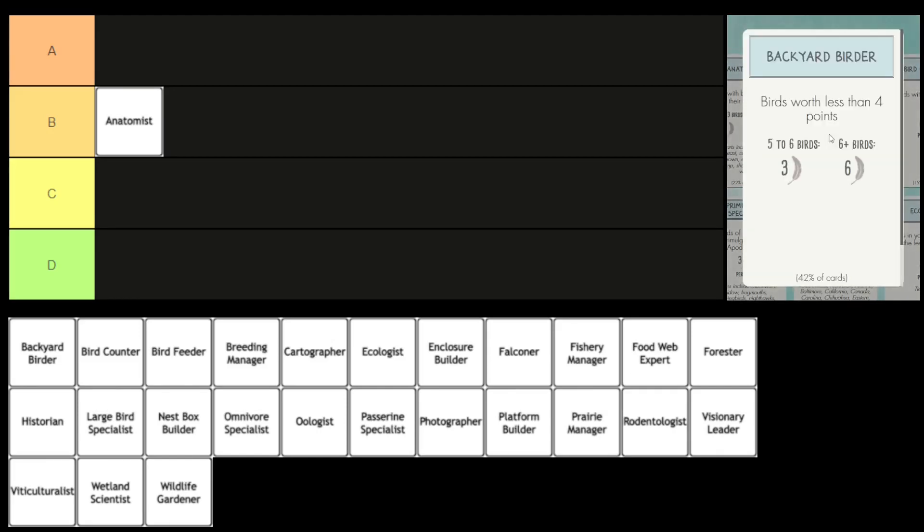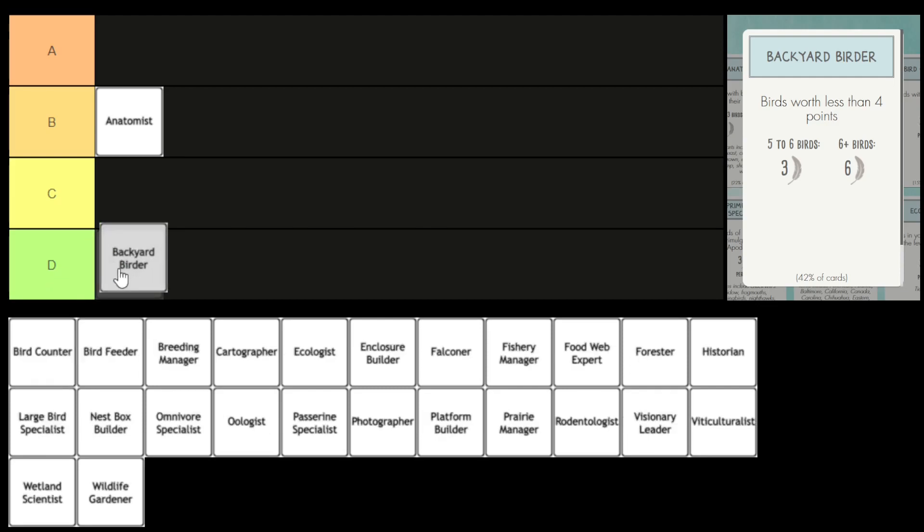Next we have the Backyard Birder, where you score by playing birds worth less than four points, and you have to play at least five birds to score three points. This has got to be one of the lowest tier for me. I think if there was an F tier, I'd put it there. Because we only have D, that's as low as it can go. It's one of those bonus cards where you're already penalizing yourself by successfully doing it.